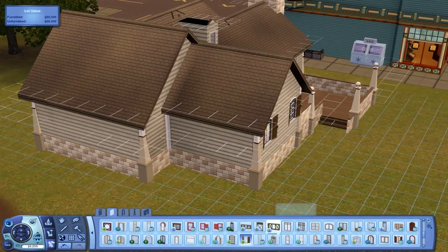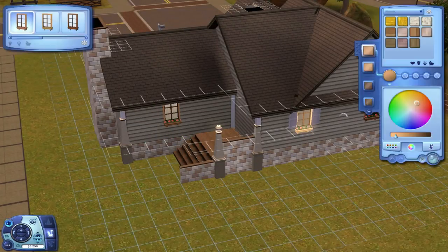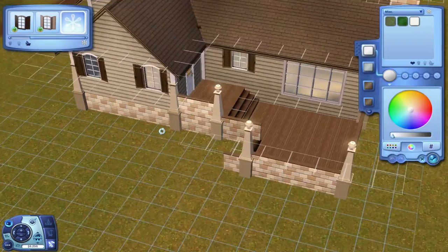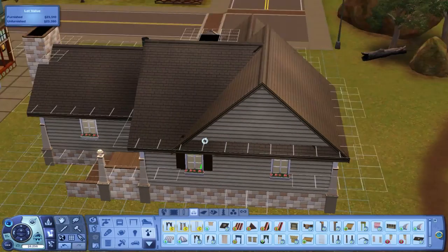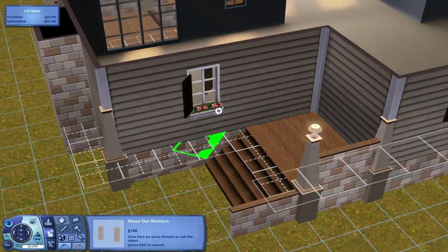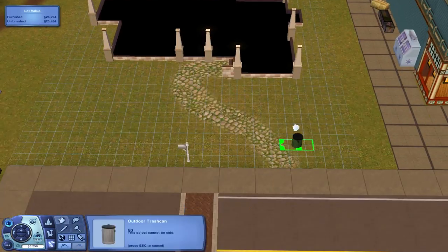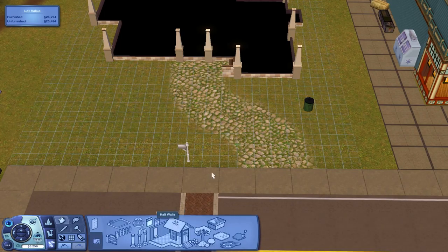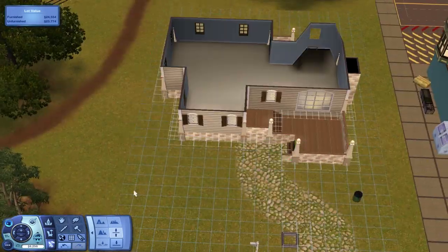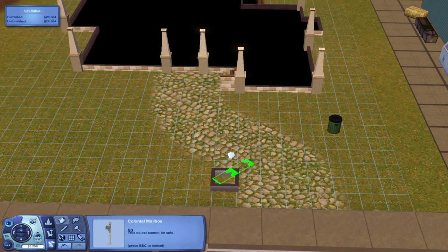That dormer is a fake dormer — there is no upstairs. What I wanted to do with this house is make it look like it was a small house, but in actuality it's actually rather big. This house has three bedrooms with good sized bedrooms, three bathrooms, a game room, a dining room, a laundry room, a family room, and of course a kitchen. So it's actually really big, and I'm not going to spoil it — you're just going to have to watch the rest of this video to see how I get all those rooms into this little house.